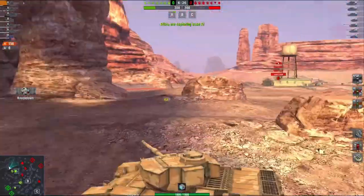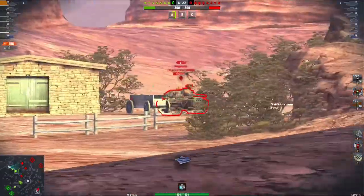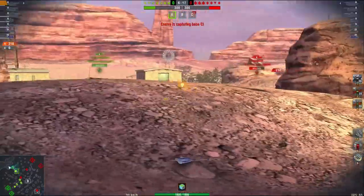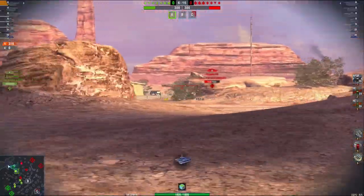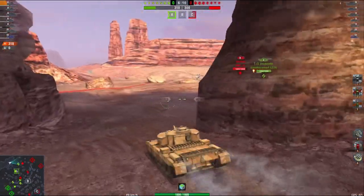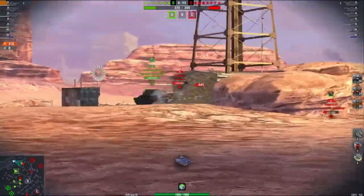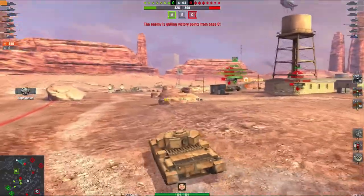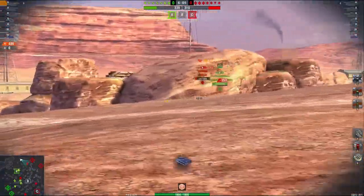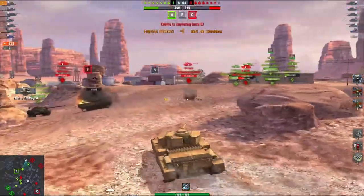There we go — stick a nice HESH roll into him. We can see the Progetto; maybe we can get an AP into it, but we get another HESH into him instead. The majority of their team is at the C cap, so this gives us a slight advantage — it means we can push on the tanks on this side. We have the numbers to do this. There is a Sheridan — put a roll into him. It's a low roll but good enough. He's getting out of there, so I'm going to chase him down and we get him gone.